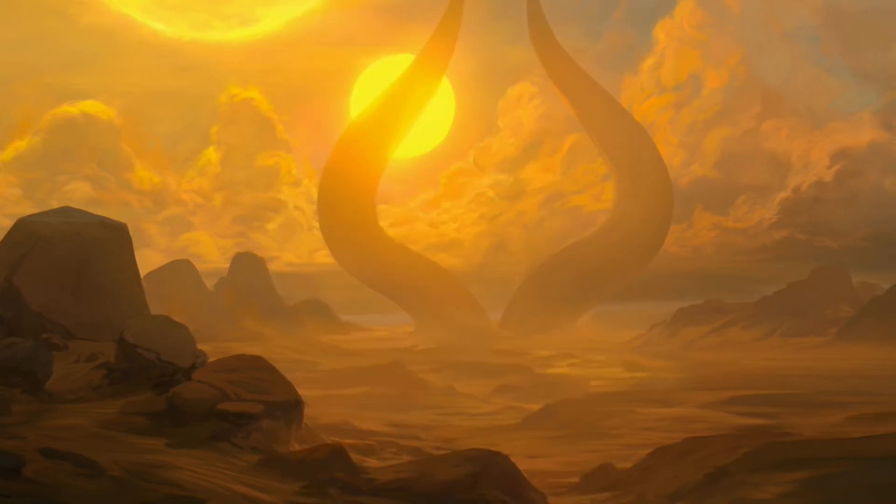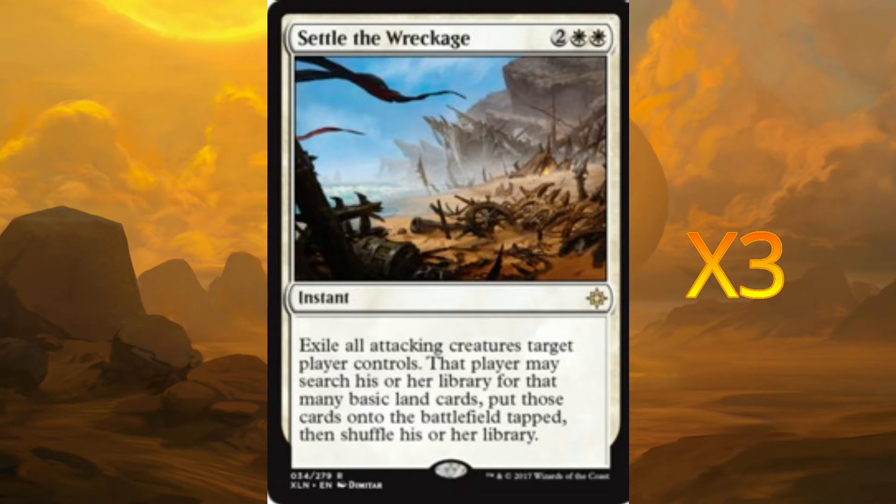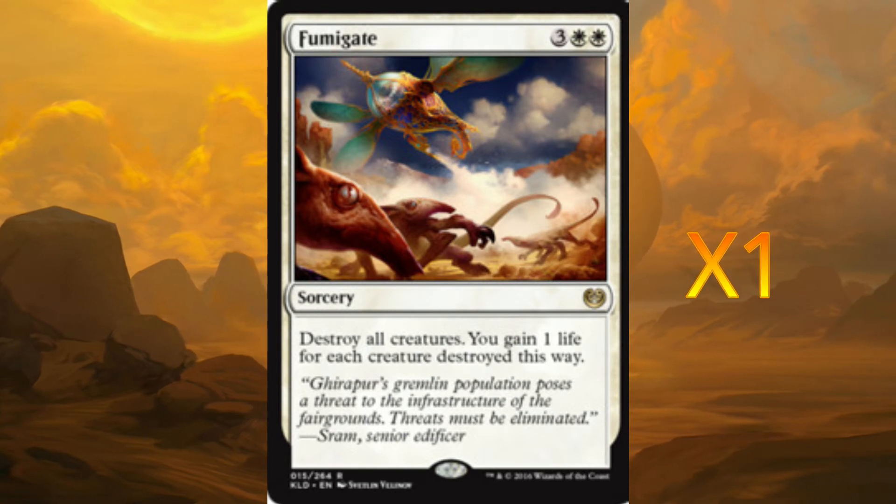We're also using Settle the Wreckage for board removal — it gets rid of things very quickly. And we also run Fumigate, which is very handy for clearing anything annoying very quickly within the deck.